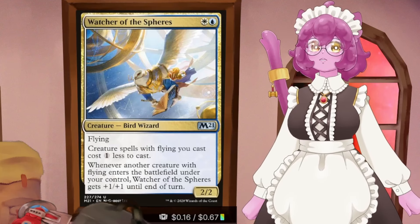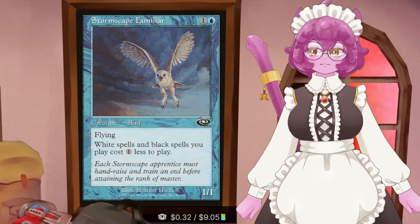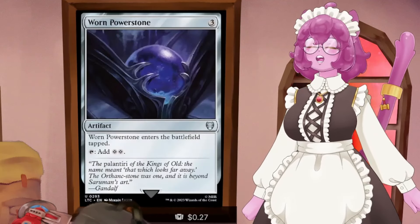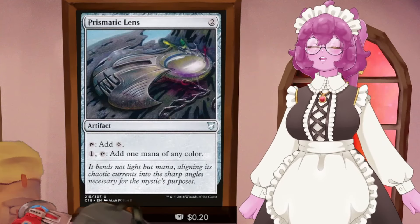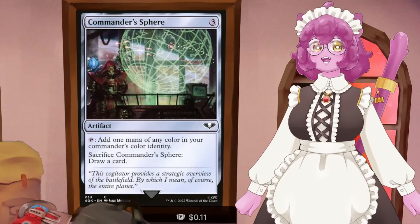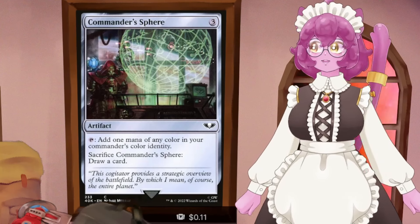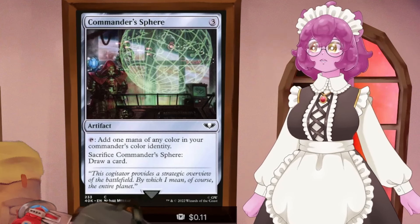Honored Heirloom is a mana rock that can tap for any of our colors and also control the reanimator players. Watcher of the Spheres makes all our creatures with flying cost one less to cast. Stormscape Familiar makes our white spells cost one less to cast. Wifair's Bobble gets a land out of our deck. Mind Stone as another two-mana rock. Worn Power Stone taps for two. Prismatic Lens as a one or two mana rock. And Commander Sphere as a three-mana rock that can draw us a card in a pinch. We're running 15 ramp spells because we desperately need to pay that kicker cost on our commander.